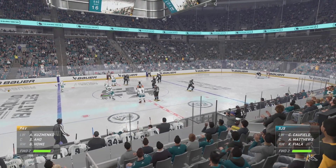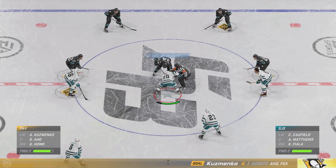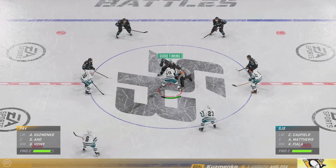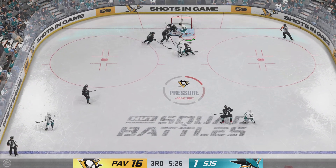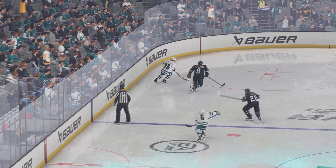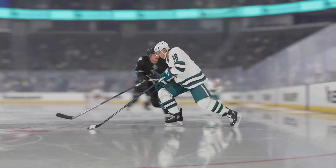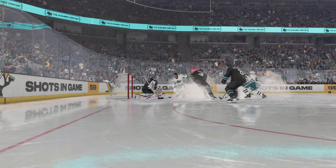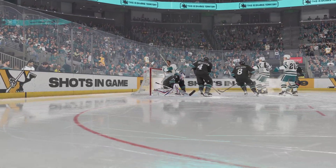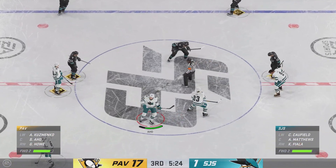The Penguins continue to attack the net in period number three, adding yet another goal to their score. In all areas of the game they've really been terrific tonight. The call winner is going to want that one back — he's just showing off his skill set, but I also love his IQ. He's fighting for position with the puck, knows where the stick is of his opponent, but also knows where everyone else is. He knows one step ahead where he's going to move that puck, and he does it.